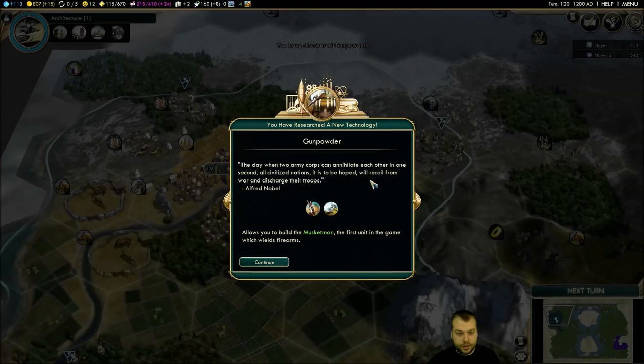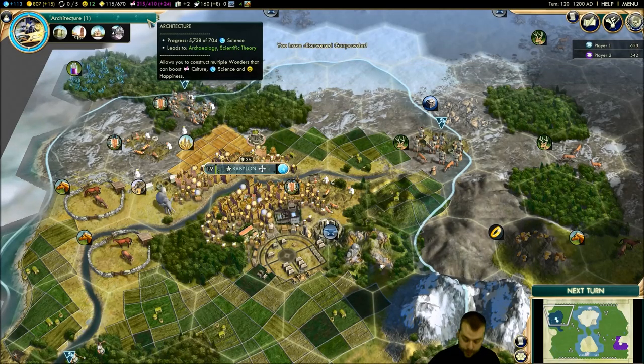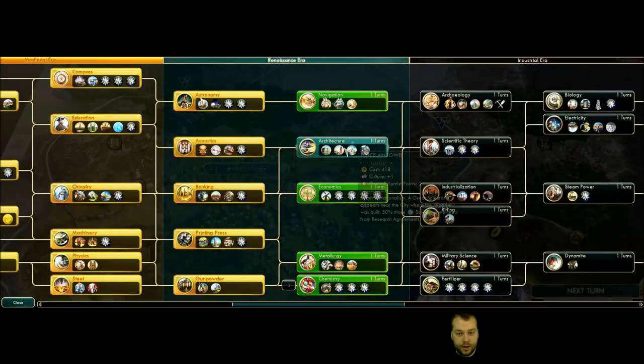Now at 5738 - this went over the top. The increase from the previous turn was huge. Probably because I had left a little science on architecture, so that tech cost very little and it really expanded the overflow. Leaving a tech with just one or two science gives you so much overflow - that's just crazy. So leaving techs almost complete before someone else researches them is key.